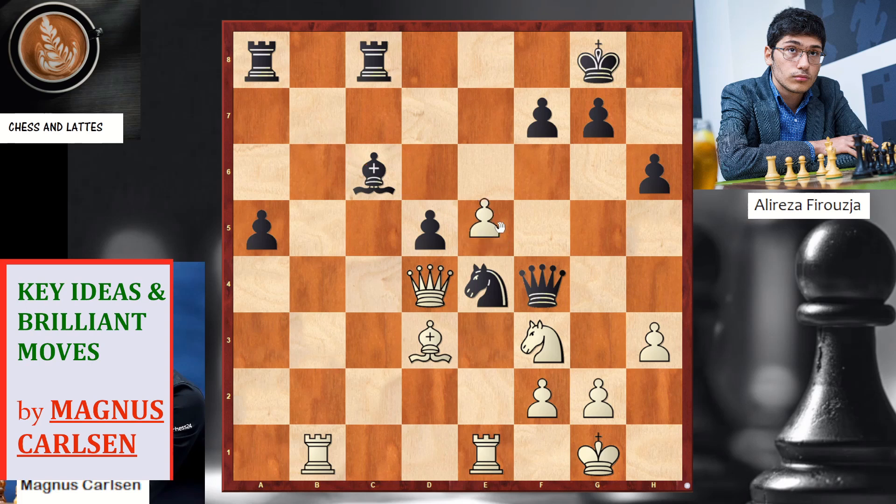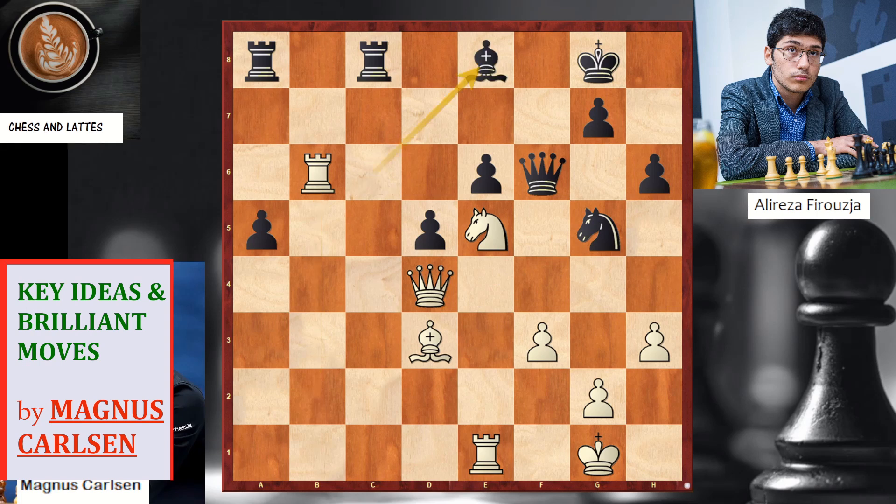Here he played e6, giving up a second pawn to have activity. Firouzja captured the pawn. Knight e5 — now we gain a very strong square for the knight. We can see blacks are trading but the position is still holding for black. And here it was difficult to find, but h5 was the right idea to avoid what happened in the game.